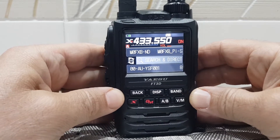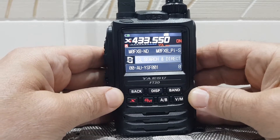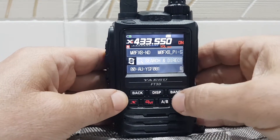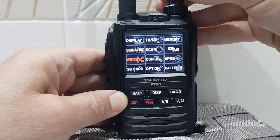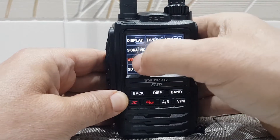So let's just say you're connected via your hotspot and I'm on a YSF reflector. Hold down the DISP button and select YSX. Go to YSX.